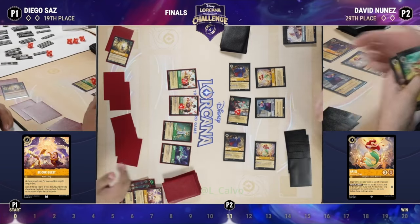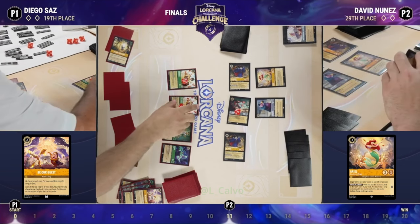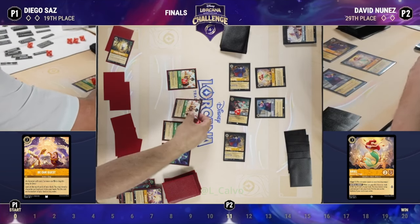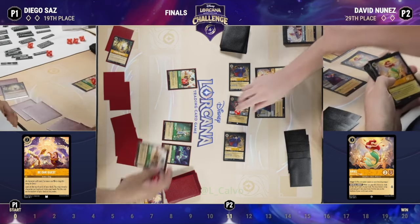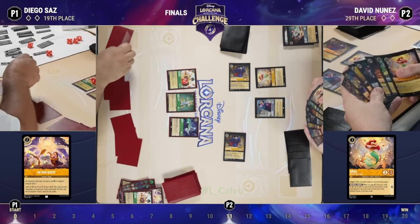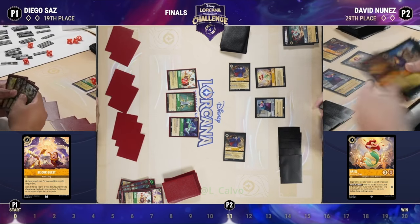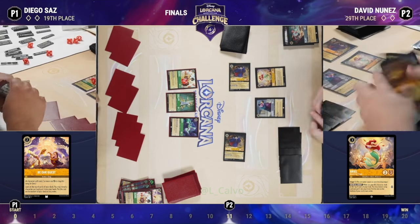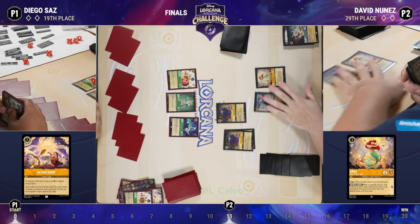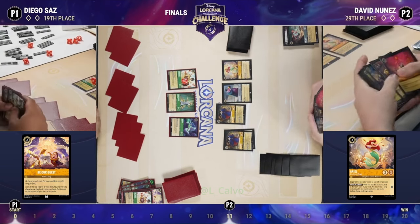Be Our Guest looks like it's going to go ahead and bounce the Ariel. Then we're going to have the Muses trade off the board. But critically, look at the cost of the characters on board — eight's worth is enough to sing Under the Sea. So that line is still available. Back over to David, no longer having exactly enough to finish the game.